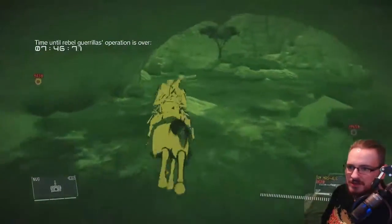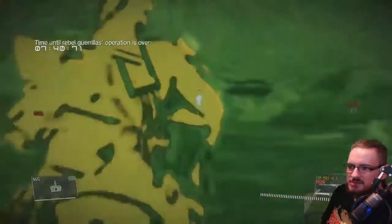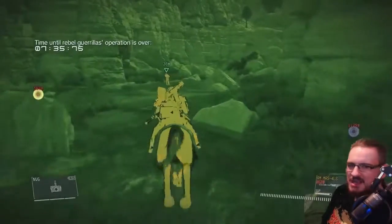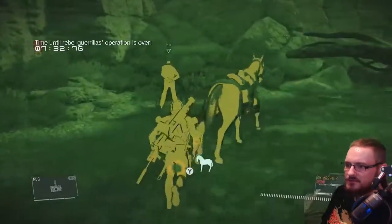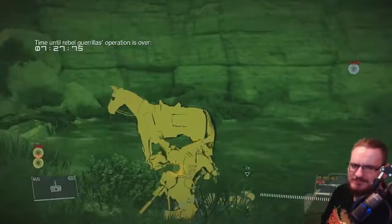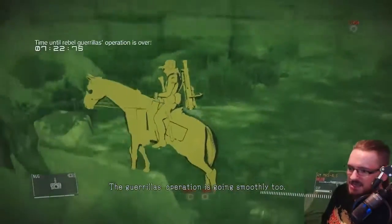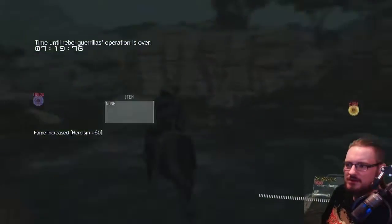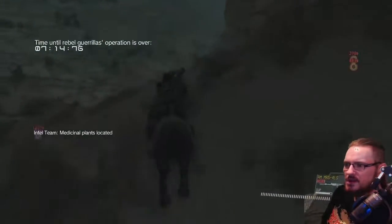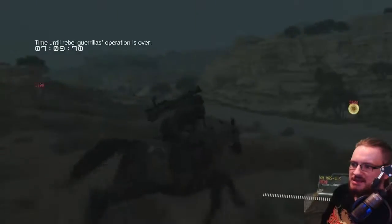No sign of the other hostage yet — there he is. Beautiful, just what I wanted. I think the objective is to extract four tanks and six prisoners, and that's the second prisoner. I have no idea where the other prisoners are yet — I haven't really looked into it. Like I said, I actually quite enjoy this mission because it's the fun action-based side of Metal Gear Solid. I just want to play it and see if I can find everything myself.